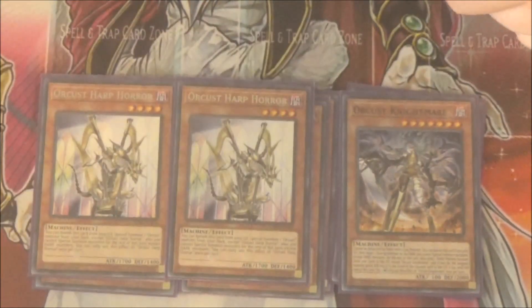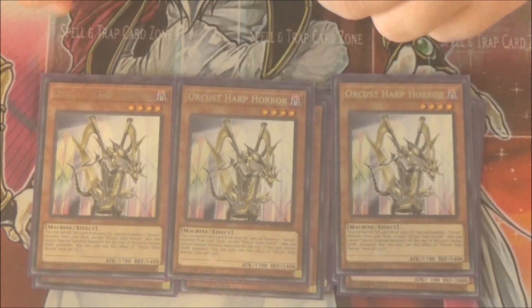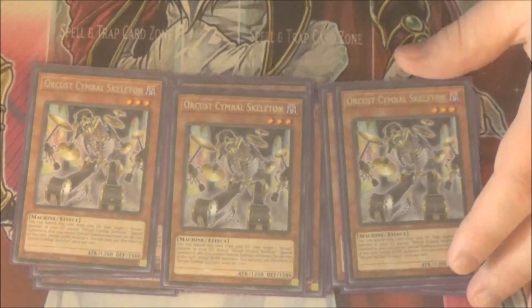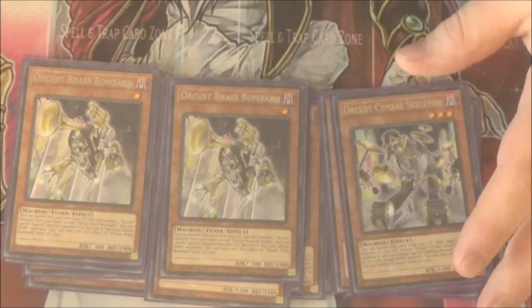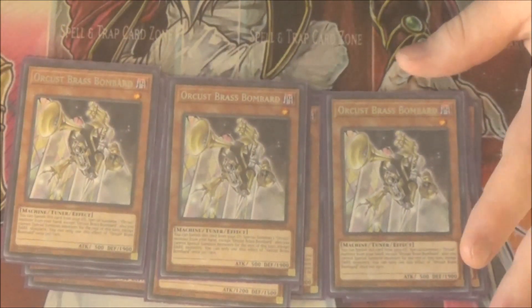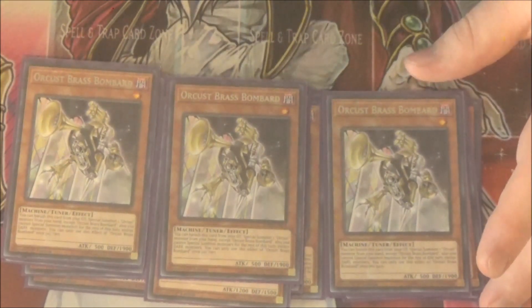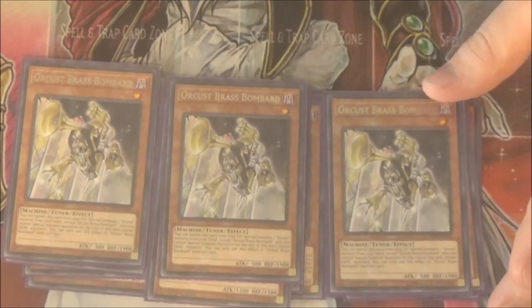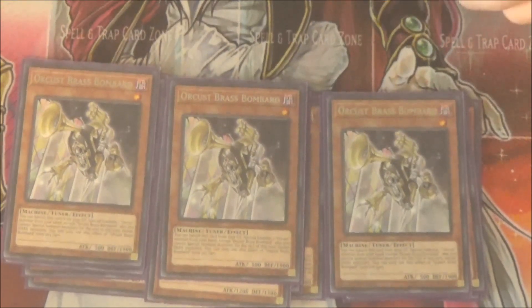Moving on, we got Orchist Harp Horror at three as well. Basically, you banish him from your graveyard to summon an Orchist from the deck — can't summon himself though, so that's a bit annoying, but summon anybody else. Orchist Symbol Skeleton: banish him from the graveyard to summon any Orchist from your graveyard except a copy of himself. Really good card. Then we got Orchist Bass Bombard. Banish him from your graveyard to summon an Orchist from your hand, except himself. He's got 500 attack, which perfectly puts him in range for machine dupe, and he's also a Level 1, which puts him in range for one-for-one. And Link Kribo — this thing is stupid, I love it. It just helps get the deck rolling so easily, and it's a tuner, which you can use for making synchros and everything.